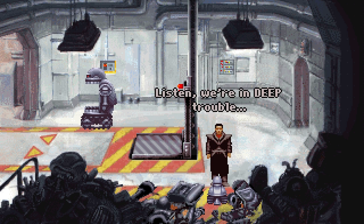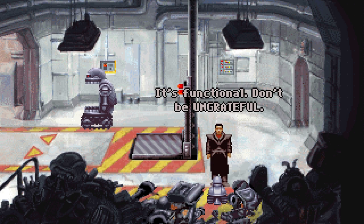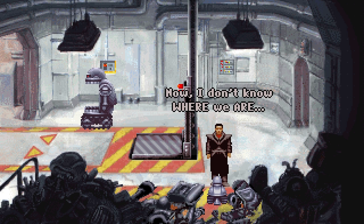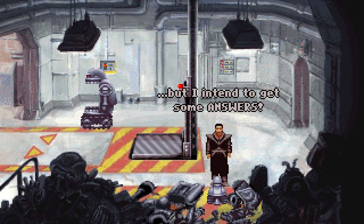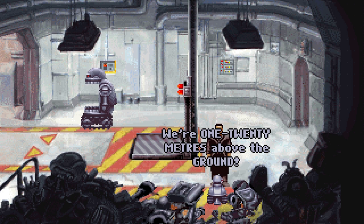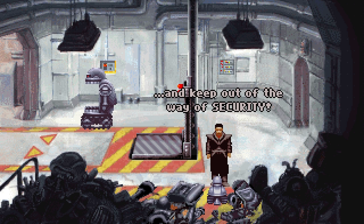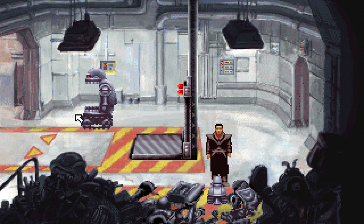Listen, we're in deep trouble. You've turned me into a vacuum cleaner! It's functional — don't be ungrateful. Now, I don't know where we are or why we were brought here, but I intend to get some answers. I've got a weird reading from my scanner — we're 120 meters above the ground. We've got to find a way down and keep out of the way of security. 120 meters up — that's quite high.